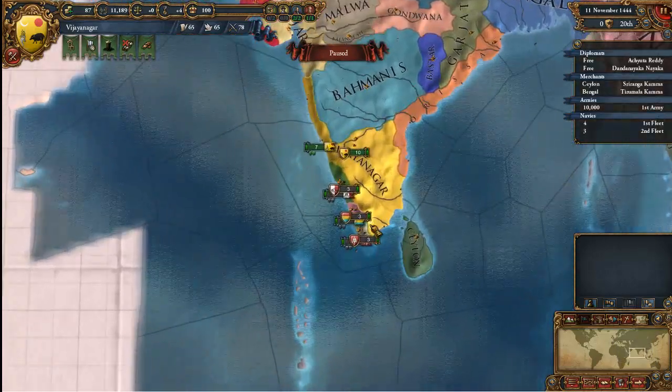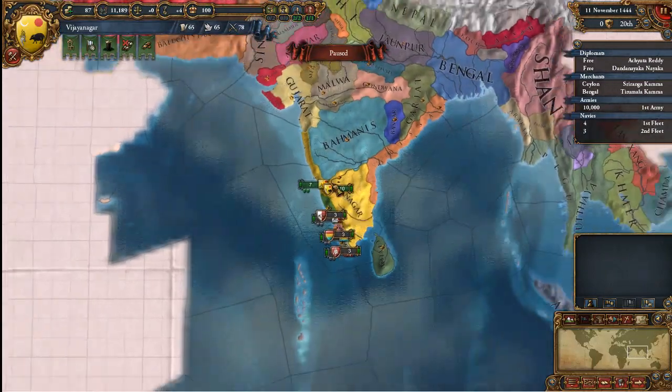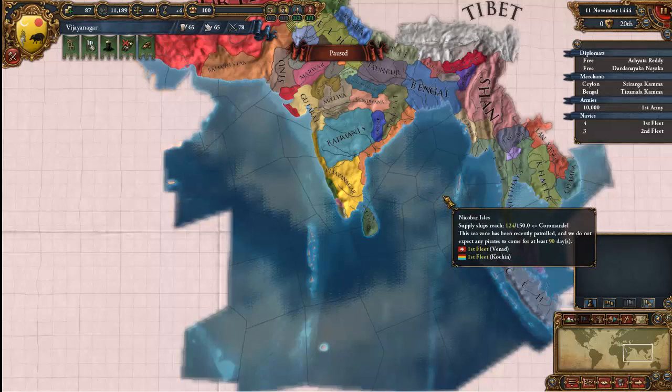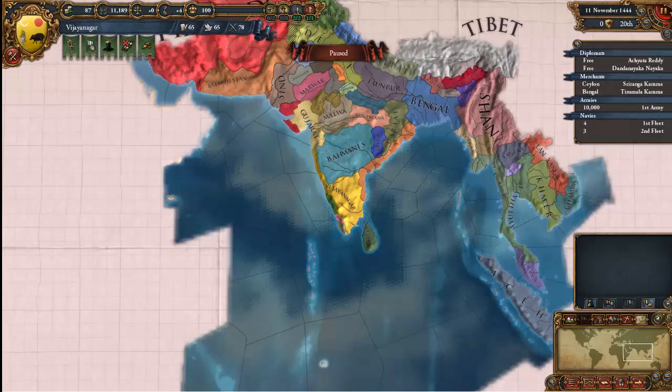My goal for this game is to conquer all of India, then colonize a bit into Africa and over into Indonesia, and make a way for myself in a world that is usually completely conquered by Europeans. To do that, first we need to fully unite and unify the Indian continent. This game is incredibly complicated.